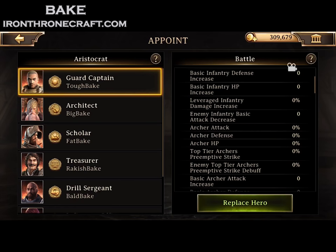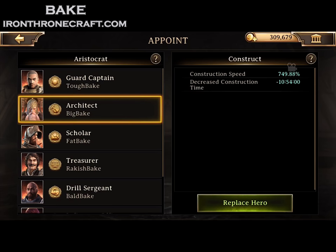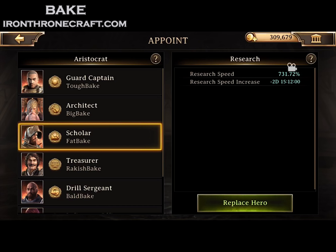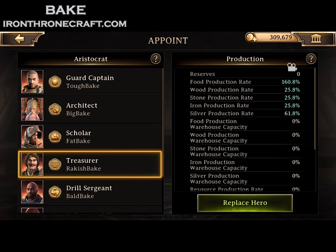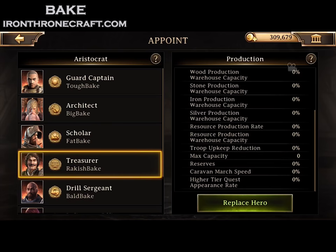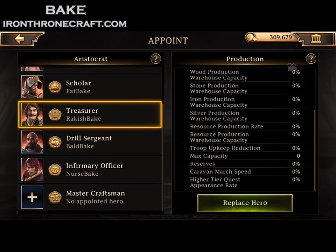The Guard Captain defends your castle, so anytime you get attacked he's your first line of defense. Second one is Architect — construction speed, pretty straightforward. You're going to want to use Glorious gear on that one to increase your construction speed. Scholar increases your research speed, so you'll want to use Sagacious gear on him. Your Treasurer is a little bit less important — he provides production rate on your resource buildings, maximum capacity, stuff like that.